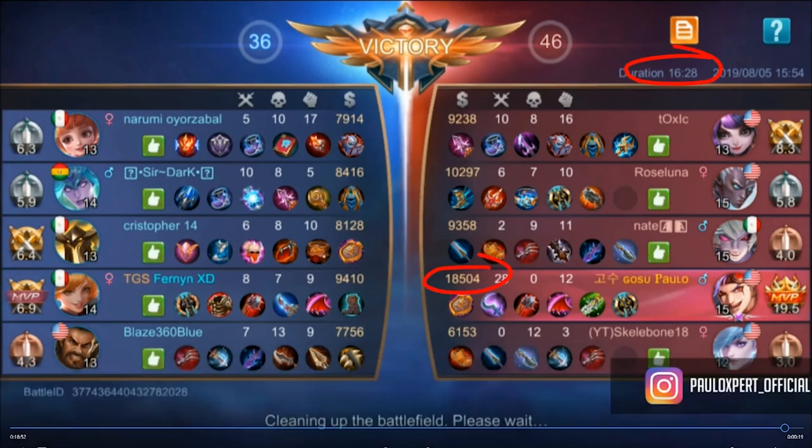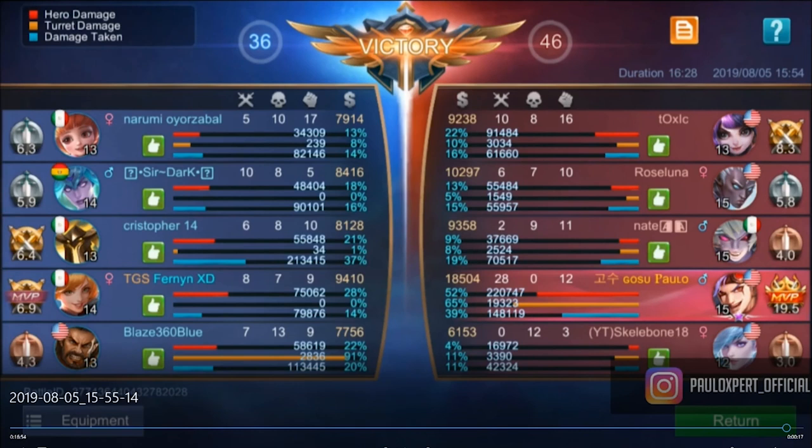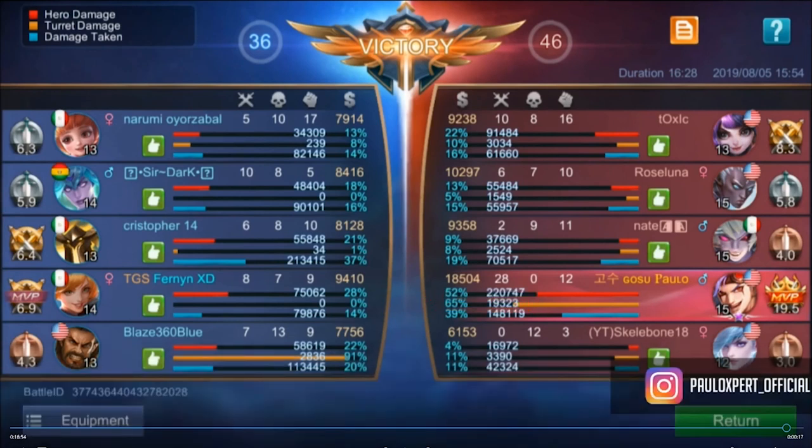We went 28/0/12. It was a 16-minute game and I had almost 19,000 gold — more than 1,000 gold per minute, which is insane. He clears waves really fast. Look at my tower damage: 19,000 damage on towers. Hero damage was 220,000. I had a 0/12 Mia and a 2/9 Daira on my team. This is the potential of XBORG. I tanked the most — 39% of the hero damage, about 148,000 — without even playing safe, without a tank, as a one-man team.